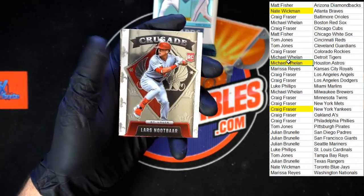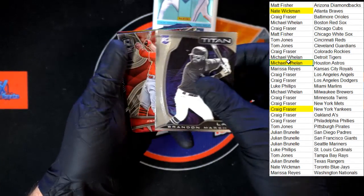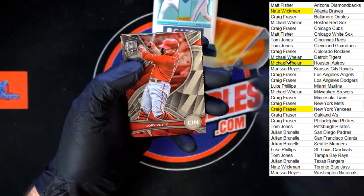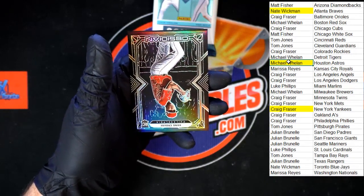Behind that, Lars Nootbaar Crusade. Brandon Marsh, Titan, for Los Angeles. Joey Votto for Cincinnati. And we've got Hans Krause for Philadelphia, Obsidian. Next pack.